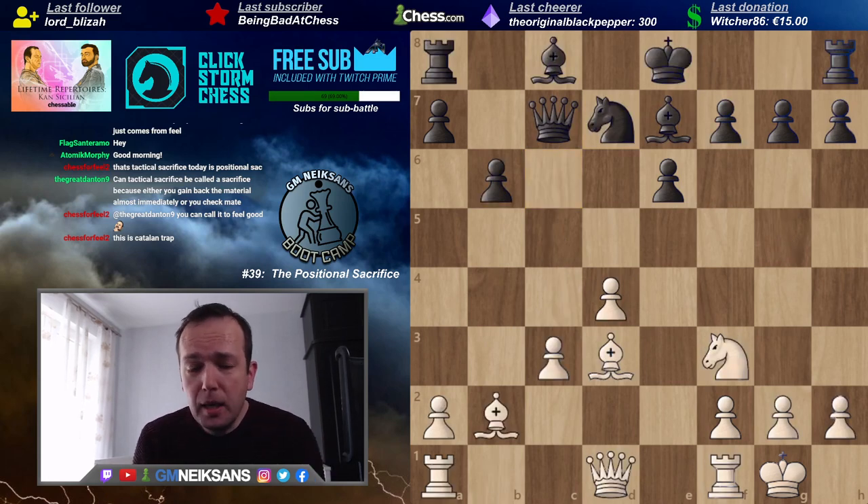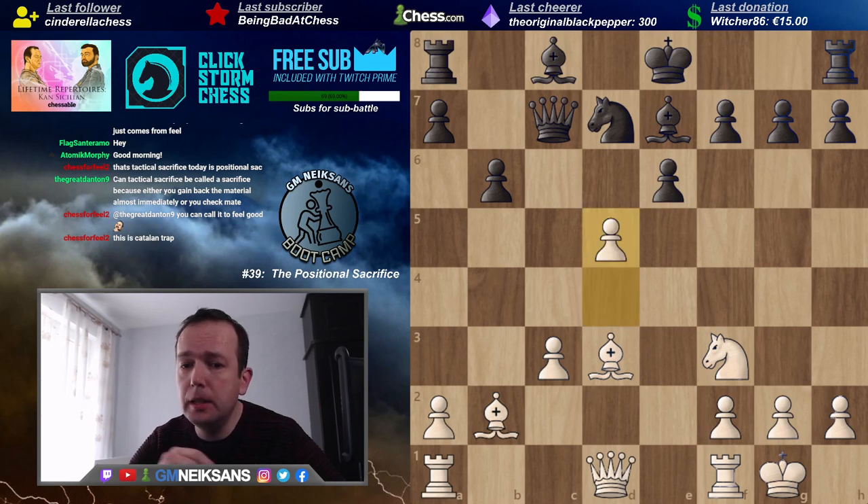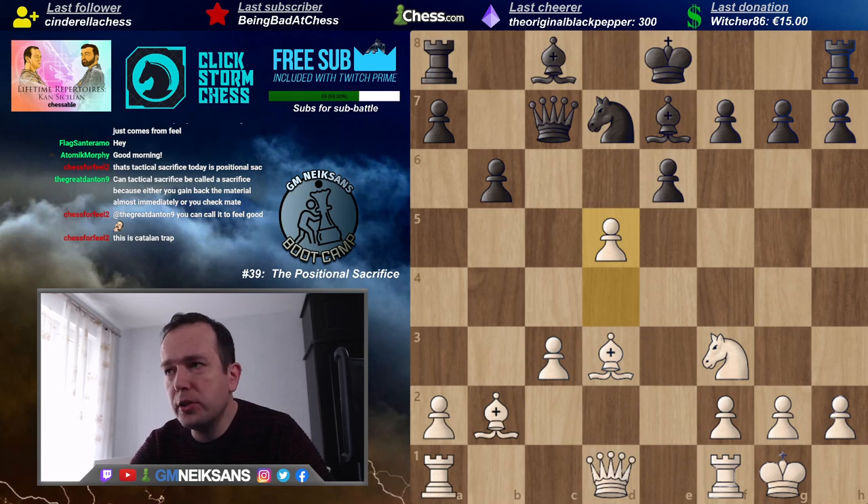Here White has a certain lead in development — the Black king is in the center, Black wants to castle short. I decided to play d5, which is a very typical high-level move. Usually such moves are done by good players who don't see a forced mate, they don't immediately see how they're going to win back the sacrificed pawn.